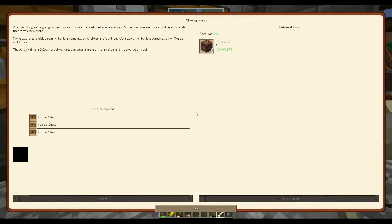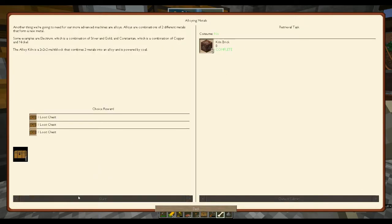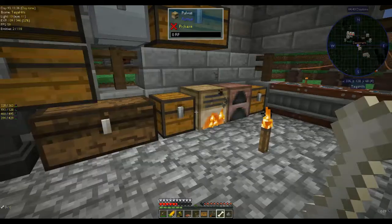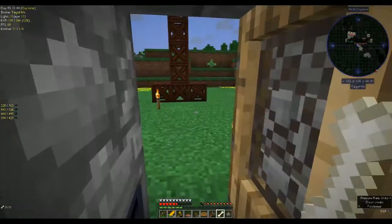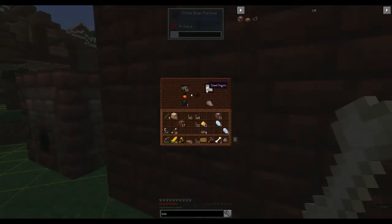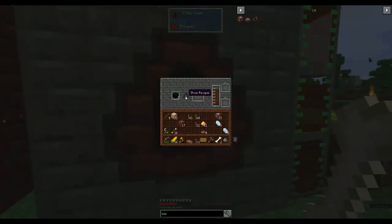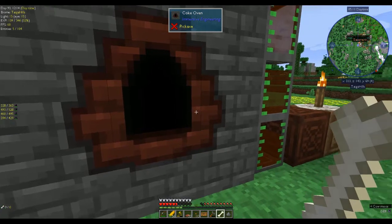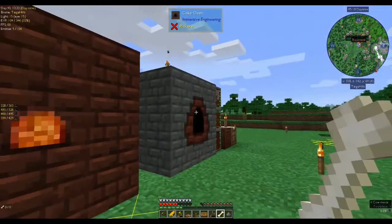So today we've been to the nether, we got blaze powder, we built our blast furnace — let's see how our steel is going — not too bad, that's pretty good. We built our alloy kiln. We made the alloy kiln, we made the crude blast furnace, we killed a couple of blazes, I killed a witch.